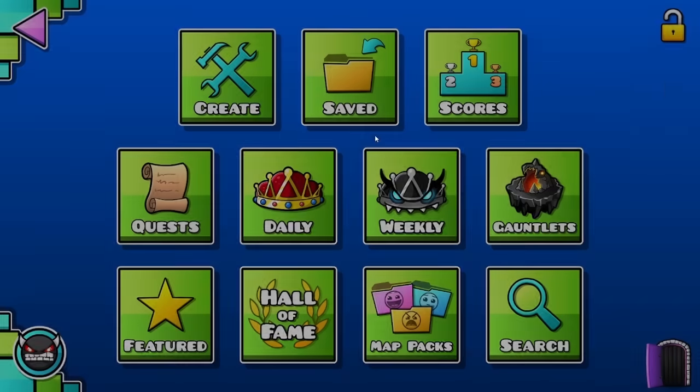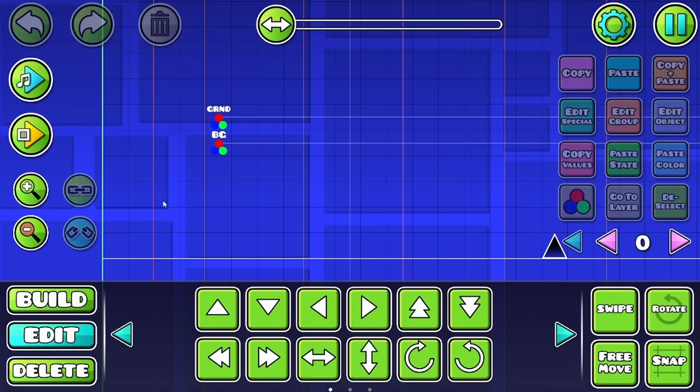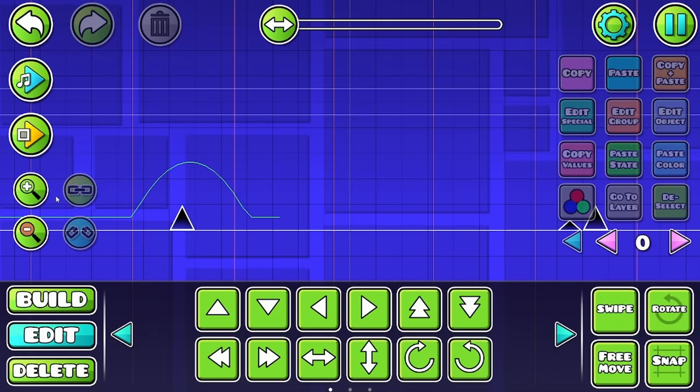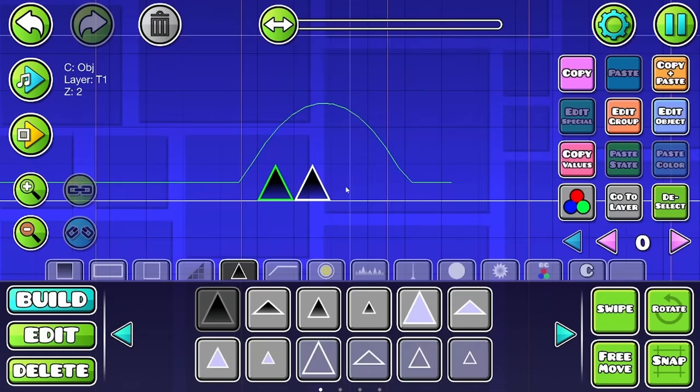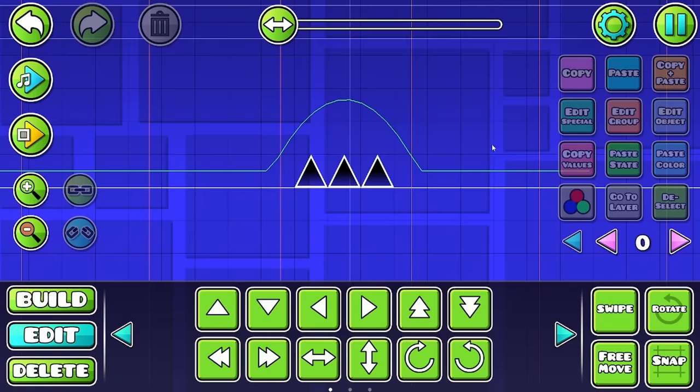Alright, what up guys? So I got a copyable of Stereo Madness already ready, so let's just get right into it. You know this copy is old because these don't even exist anymore. So right off the bat, that is way too easy for an extreme demon. Even if we made it a triple spike, that's honestly still too easy for an extreme demon. So I have an idea.